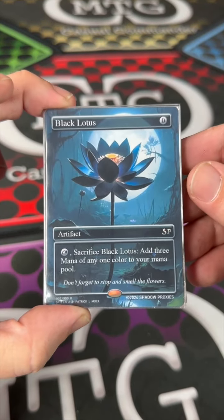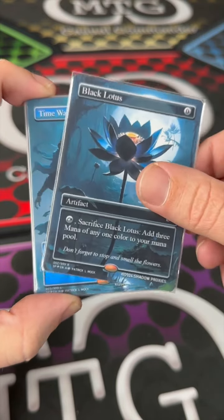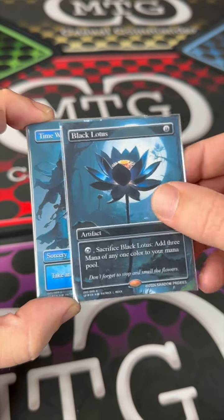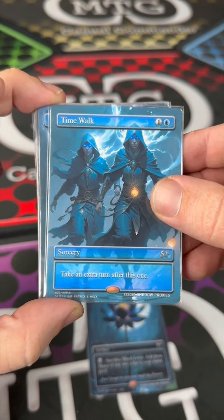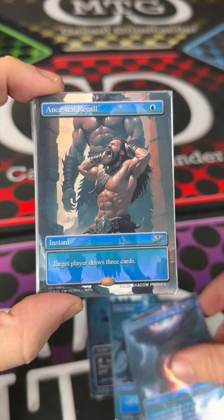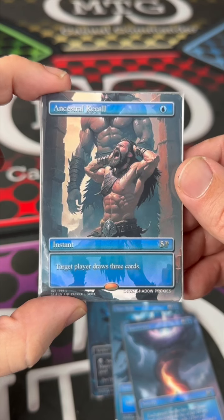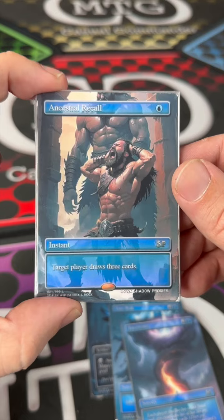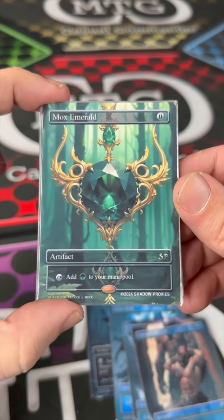We got Black Lotus — y'all know what that does. This one's a little bit less expensive than the actual version, so check that out. We got a Time Walk — that's awesome. Time Twister. We got an Ancestral Recall — target player draws three cards for one mana. That is something they just had to not reprint, and I think you know why. We got a Mox Emerald.